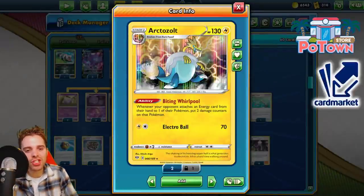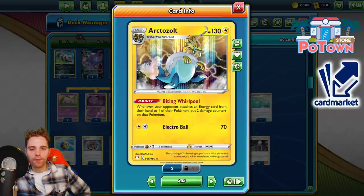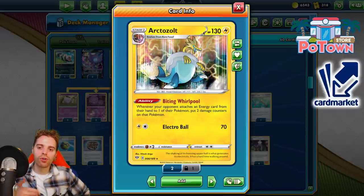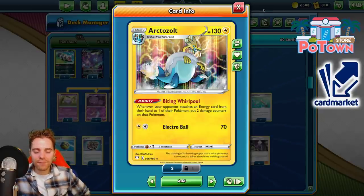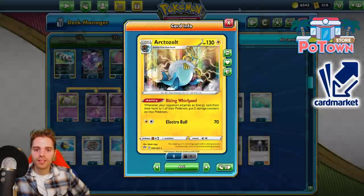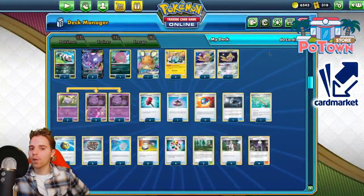Welcome back to a TCG battle video. Today we're gonna be playing with none other than Arctozolt. This is a fun archetype, not tier 1 for sure. We already checked out Centiscorch, ADP, PikaRom, Mewtwo — all the good stuff. This time around let's have some fun with the Biting Whirlpool. If the opponent attaches an energy from hand, they get two damage counters, and this stacks for every Arctozolt in play — including when the opponent uses stuff like Welder.